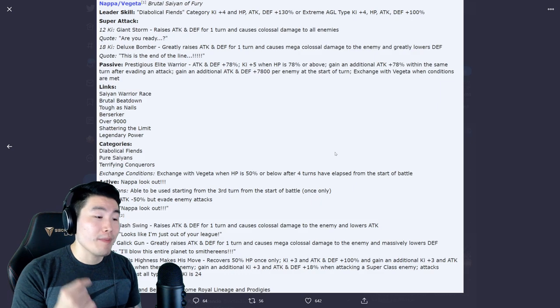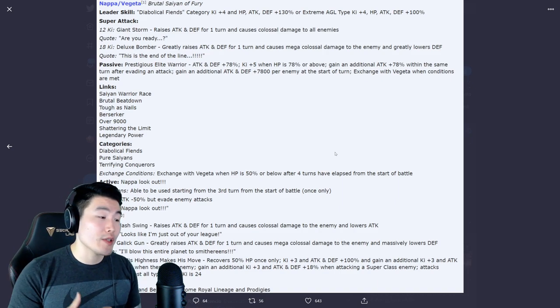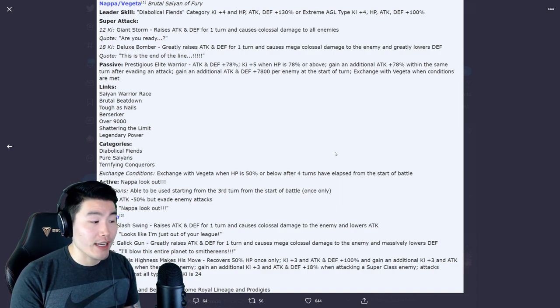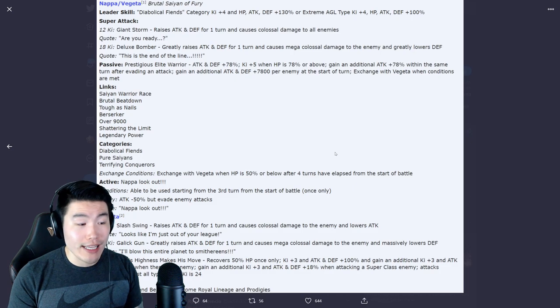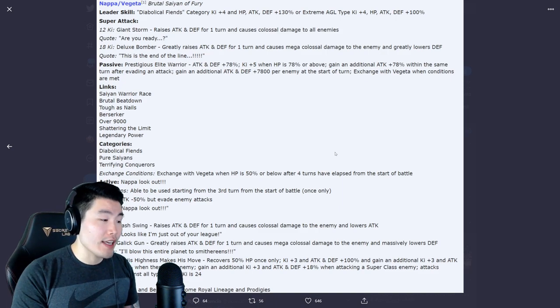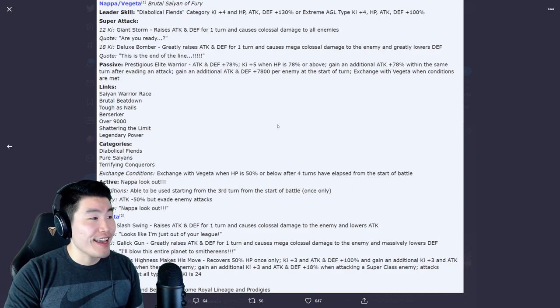The 18-key Galick Gun greatly raises Attack and Defense for one turn, causes mega colossal damage, and massively lowers the enemy's Defense. The passive recovers 50% HP once only on exchange, then Ki +3 and Attack/Defense +100% unconditionally. Additionally, gains Ki +3 and Attack/Defense +18% when there is only one enemy present, and Ki +3 and Attack/Defense +18% when attacking a Super Class enemy. Attacks become effective against all types when Ki is 24. Post-exchange, Tough as Nails and Berserker are swapped for Royal Lineage and Prodigies.